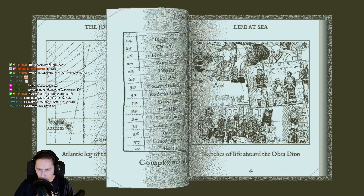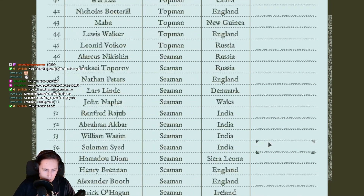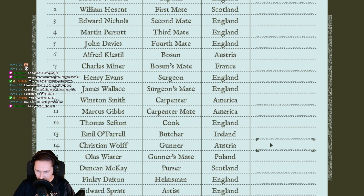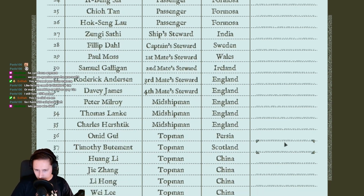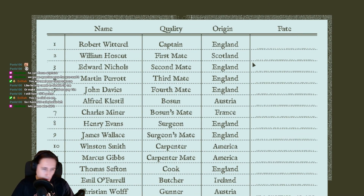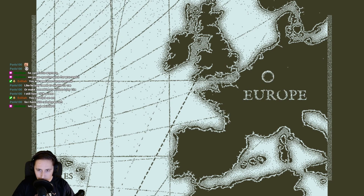The journey, ship crew, journey, Atlantic, the far east route, the ship dock, the crew — do I click on this? Let's go! So we have a bunch of people here, we have 60 people and a captain. Robert was the captain, he was from England. We have Austria, French, Ireland, Scotland, Italy, Formosa, India, Sweden, Wales, Persia, China, New Guinea, Russia, England, Denmark. What the fuck is this? Where are the Dutch people? No wonder everyone died — there's no Dutch people on it. The Dutch were literally the best.